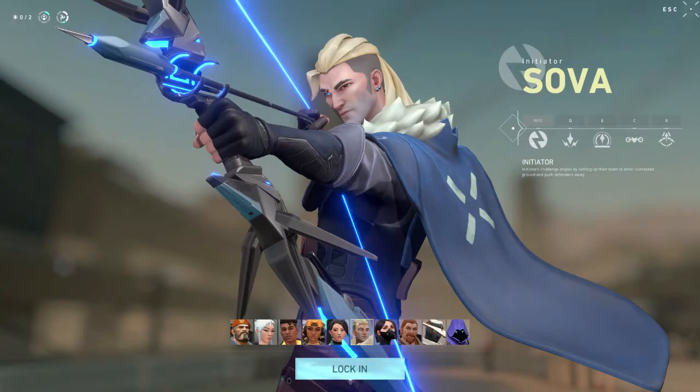Yo guys, what's going on? We are back in Valorant checking out some more agents. This is Sova. He's an initiator — basically makes it easier for your team to go in because he will have vision and information that you need in order to do it successfully. Let's go over his abilities real quick.